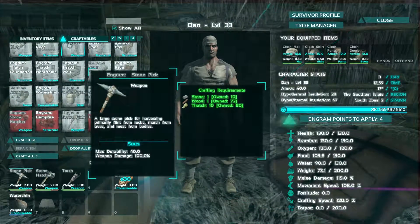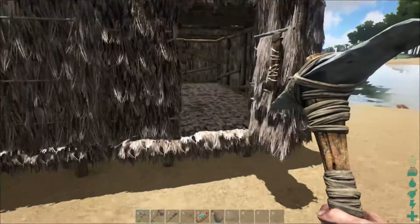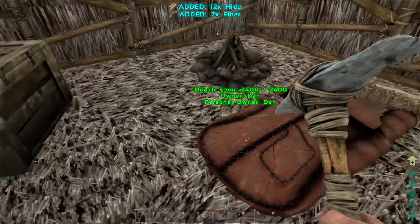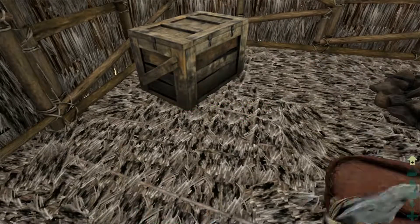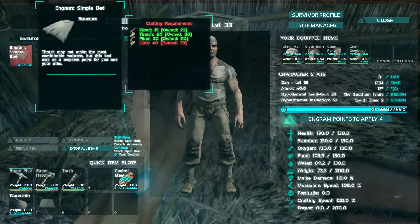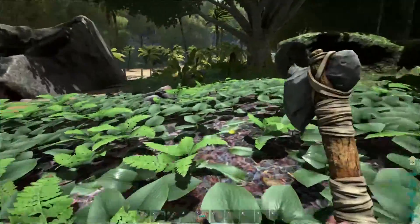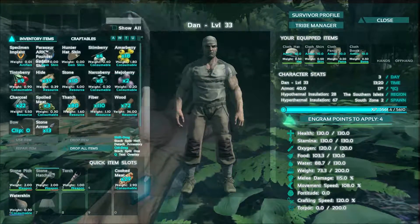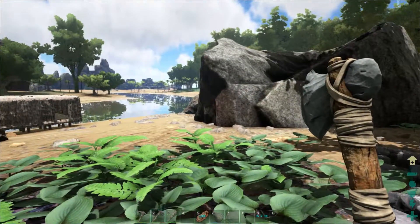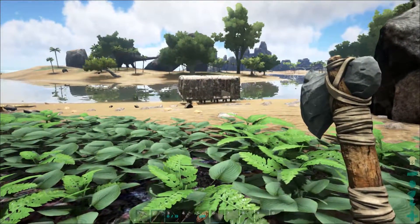So what should we make? We need to make a bed. I know we've got a sleeping bag but I'd rather have a bed. Can I demolish this? What would I get from it? I got twelve hide from it. Now can I make a bed? I probably won't have enough. Let's type in bed — I need literally one more hide. How annoying is that?